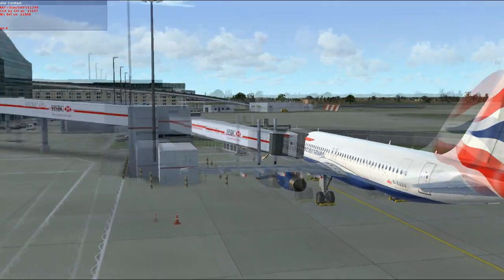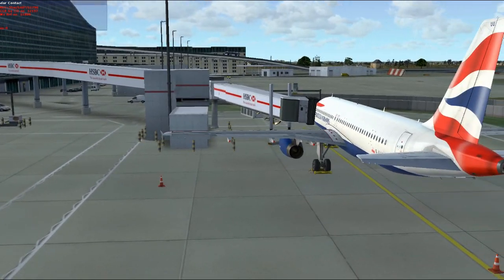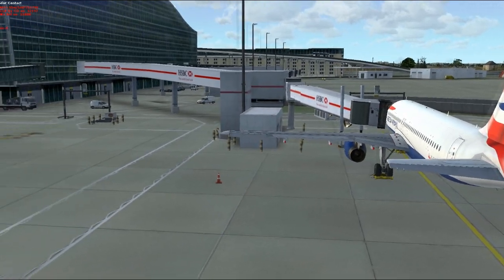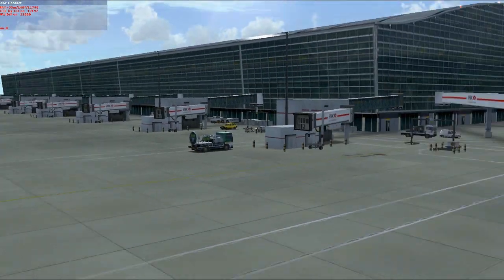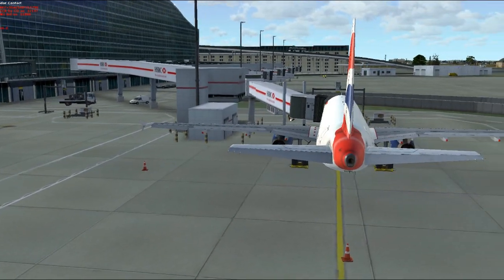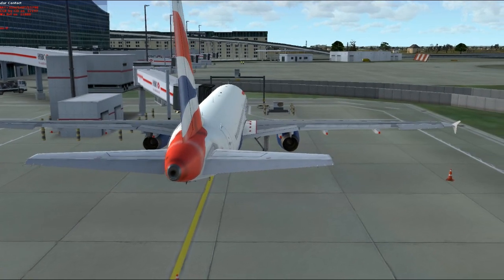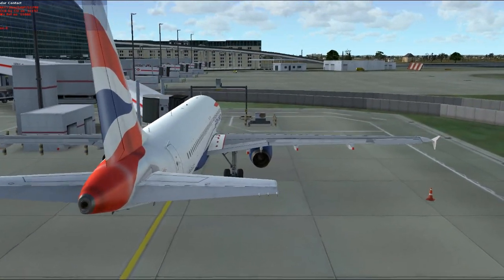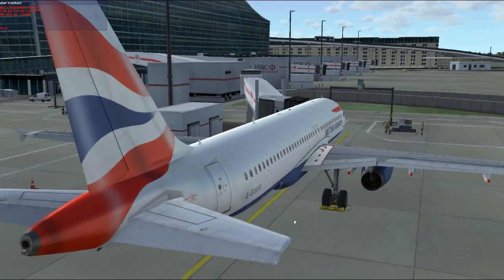In this video you'll see some changes. This is the UK 2000 London Heathrow scenery, and we're going to be flying today from London Heathrow to Zurich. I'm also running Ground Services Extreme (GSX), which a number of people recommended. I'm also running Ultimate Terrain X, Ground Environment X — tons of new add-ons in this one. Ground Services X is actually pretty cool.